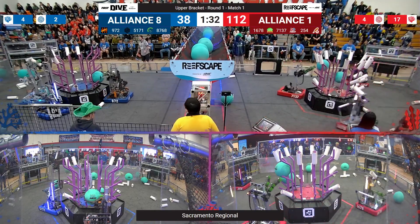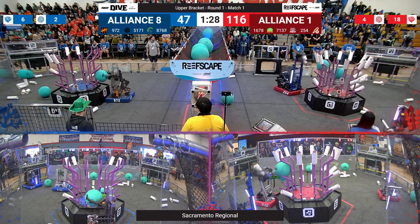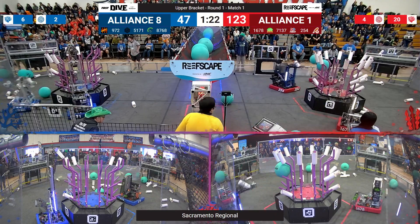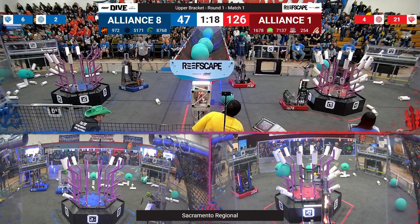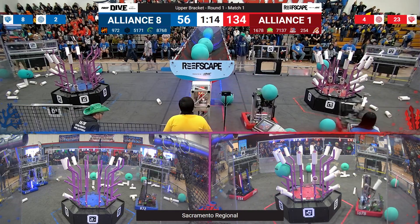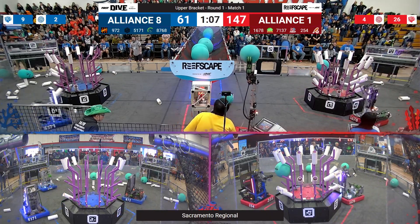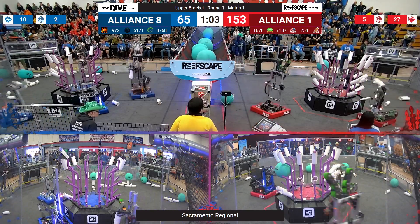Citrus Circuits putting an algae score up as well. Cheesy Proofs now starting to score on level 2. We've got Ironclaw pulling out an algae from the back of the reef. 51-77 going up to level 4 trying to keep up with the Red Alliance. We've got the Alliance captain scoring on level 3. Meanwhile, 1678 and 254 filling out level 3 — they will have to pull out one of the algae in order to finish out that level.